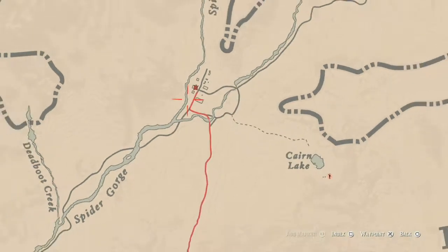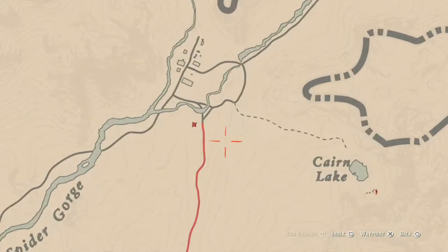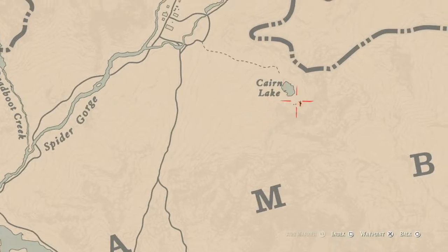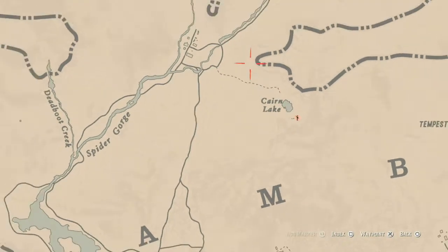There is a fossil that's about right here at this location right outside the city. Come over here with your metal detector and you will get a fossil. There is another fossil over about here if you guys want to get that too, and there's one down here as well — so there are three fossils right there to help you guys out.